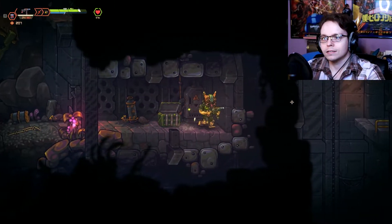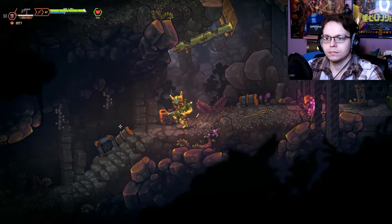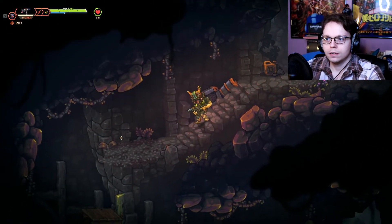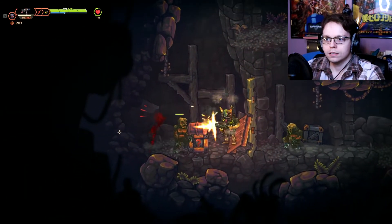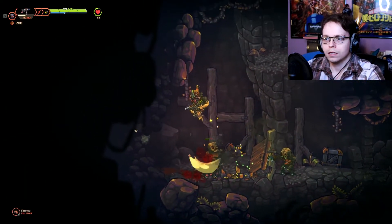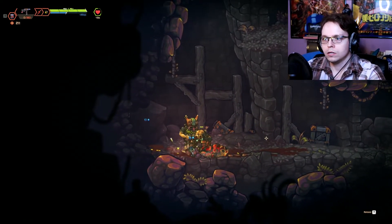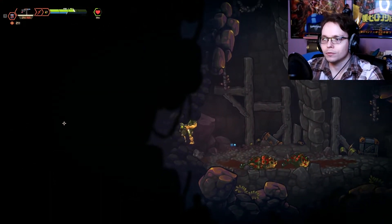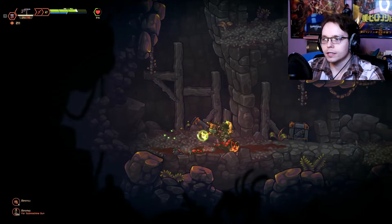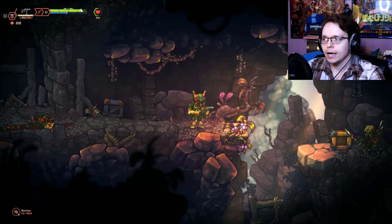By the way, you press Q to heal. I think you eat like space rations or something. I don't really know. Come over here! Punch him — I was reloading, that's why I wouldn't punch things. But whatever, we're still healing. We're fine. It's an epic mask.